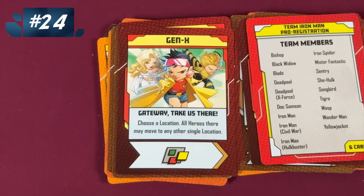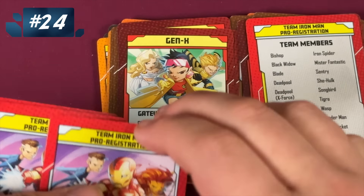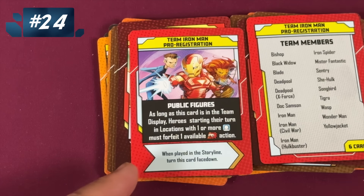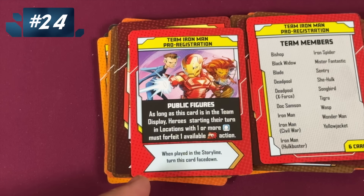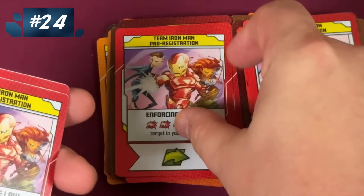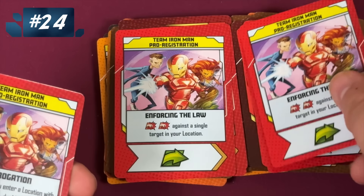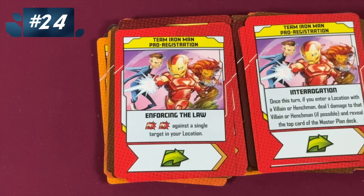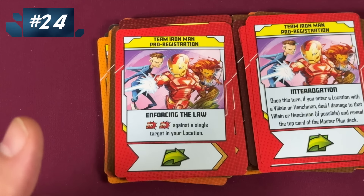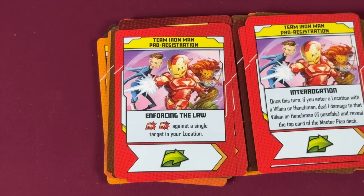The first of the two Civil War teams: Team Iron Man. I like the Captain America team a little better. Here, heroes starting in locations with one or more civilians must forfeit an attack — they're trying to not hurt civilians. If you defeat thugs you get extra attack, you get a double attack against a single target, and if you enter a location with a villain or henchman, deal a damage to them and reveal. So they're kind of an attacky team, but hampered by civilians.